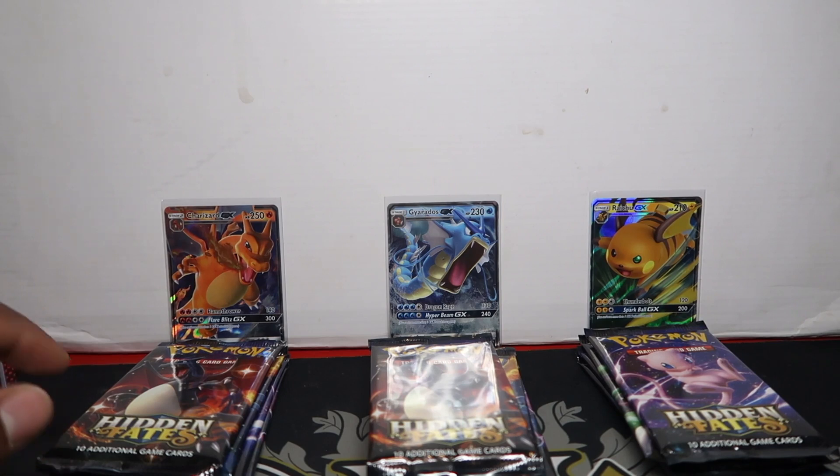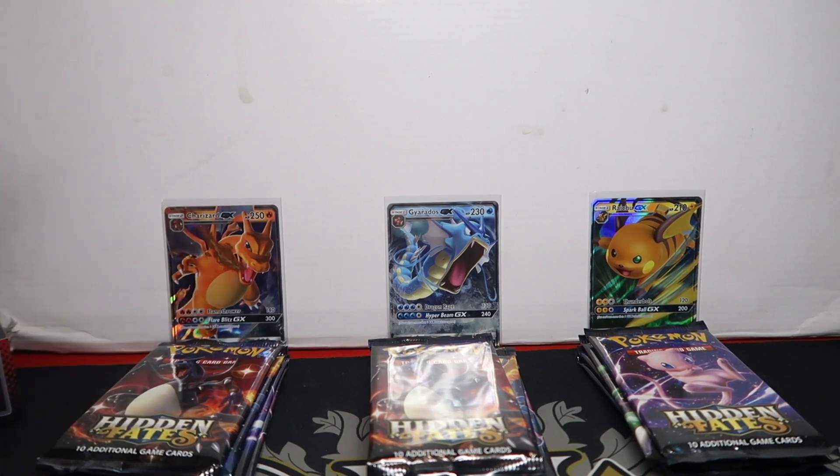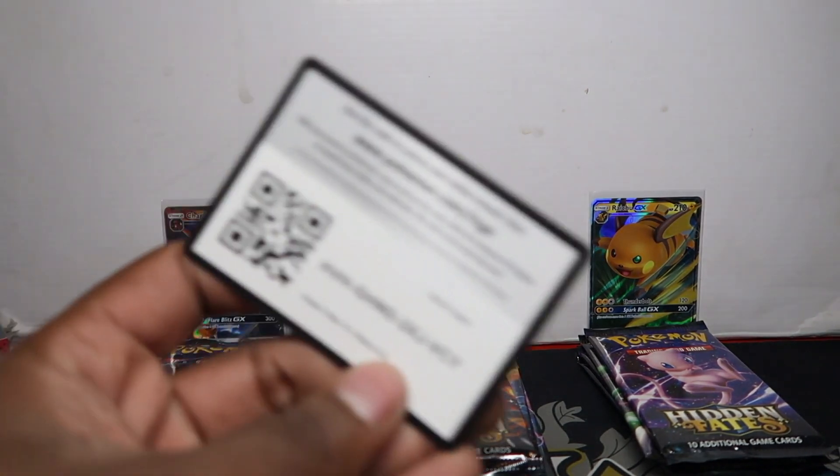We have all three out of there. I put the packs in each pile so we know how many hits we're getting and which tin we got them from. Here are the code cards - this one's for Raichu and this one's for Gyarados. Those are the code cards for the promo. Let's get into it.